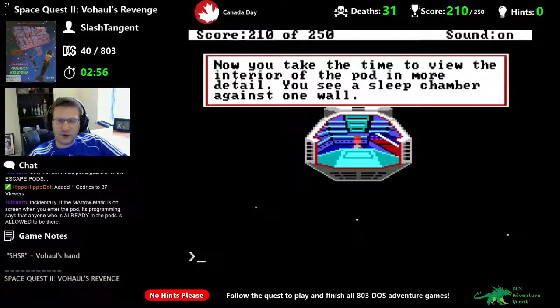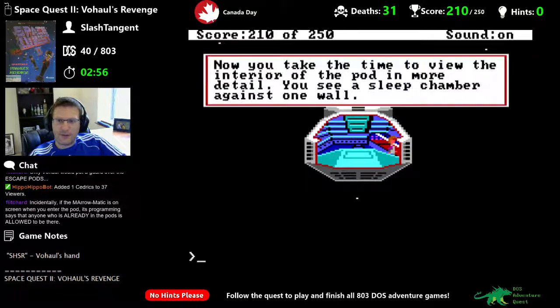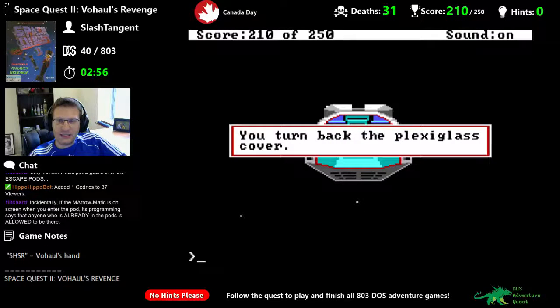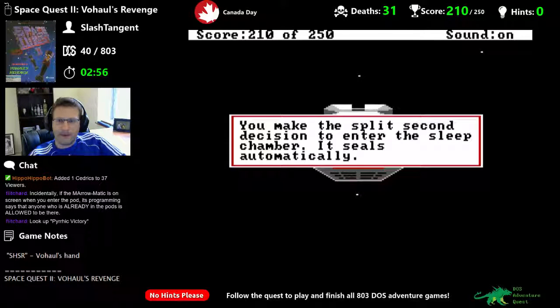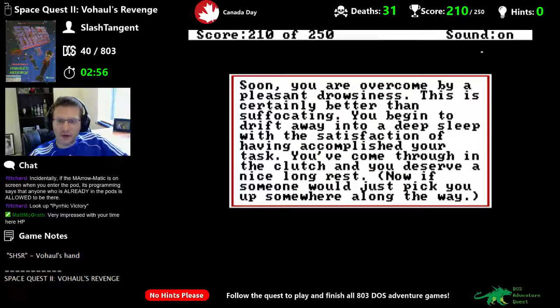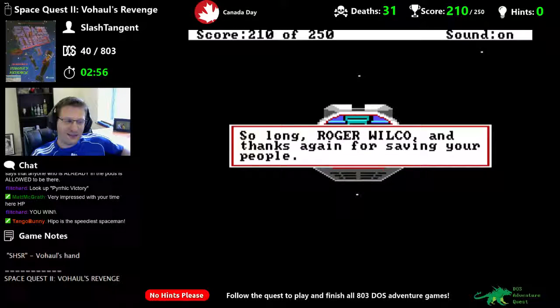Now you take the time to view the interior of the pod. You see a sleep chamber against one wall. Open chamber, get closer — you turn back the plexiglass cover. Enter chamber. You make the split-second decision to enter the sleep chamber — it seals automatically. Soon you are overcome by a pleasant drowsiness. This is certainly better than suffocating. You begin to drift away into deep sleep with the satisfaction of having accomplished your task.